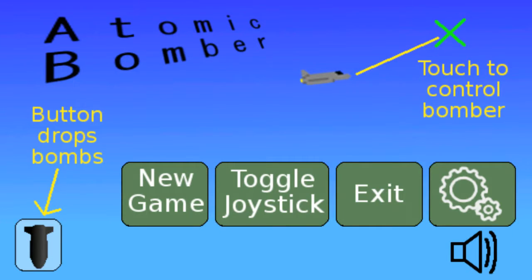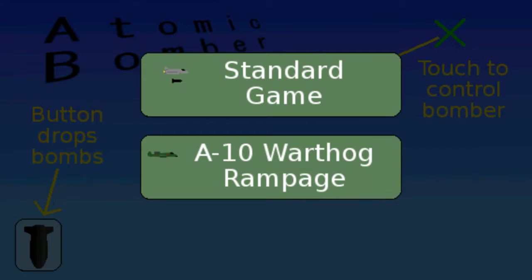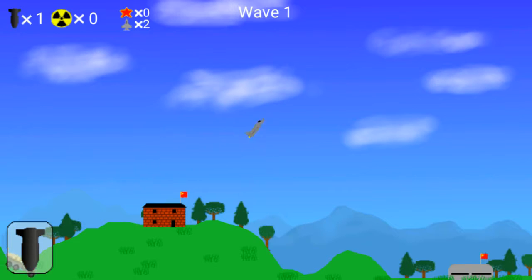No face cam today, so we're gonna play some Atomic Bomber. There will be face cam later - I was just testing it to see if it works. I'm still sick, but video. If you haven't seen this game, you touch the control and press that button to drop bombs. I got the full version - there's a free version and a full version.